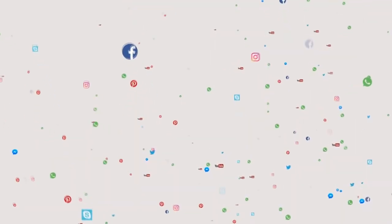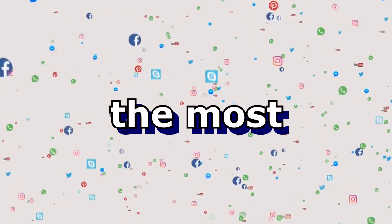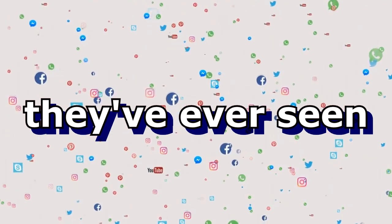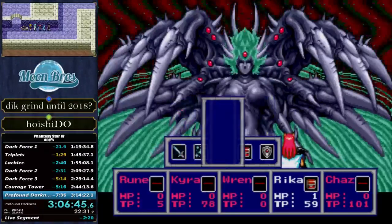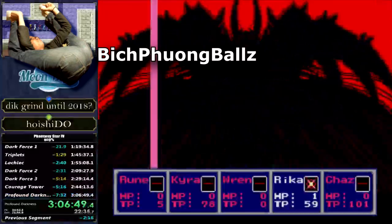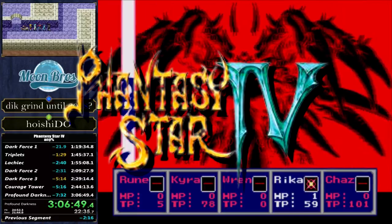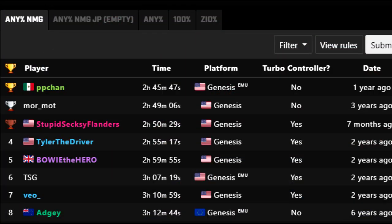One day a while back, I was doomscrolling a popular social media website where someone was asking about the most clutch endings to a speedrun they've ever seen. And I was reminded of this glorious clip by the legendary PPMA master, Big Phuong Balls. Me being the curious lad that I am, I decided to look into Phantasy Star 4 speedruns, as I love runs that are filled with soul-crushing RNG. When I went to look at some of the times on the leaderboard, something else caught my eye — the Any% tab, like a giant red button someone told me not to press.